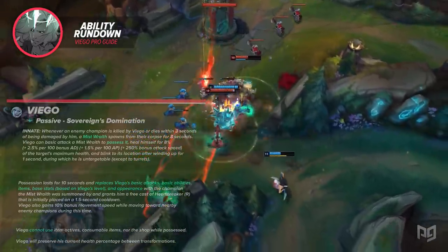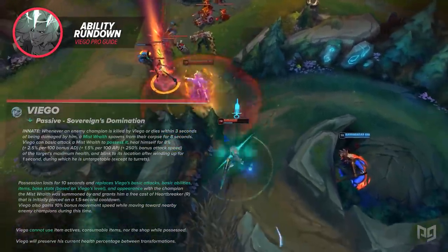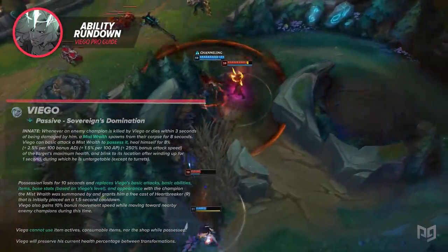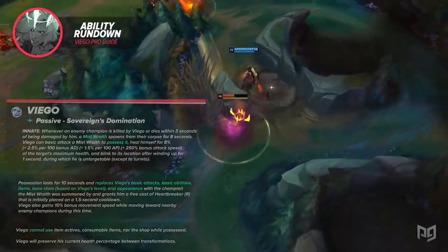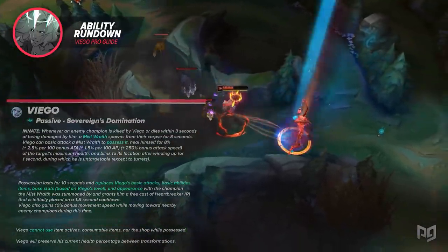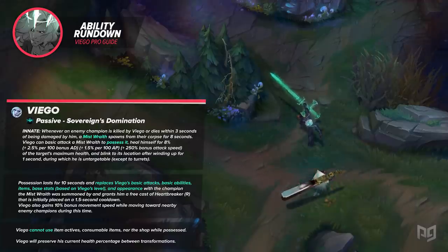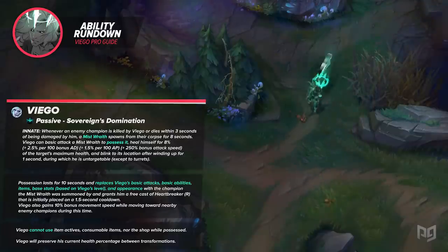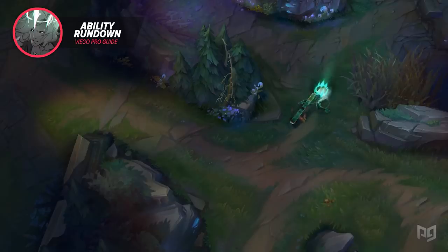Viego will preserve his current health percentage between transformations. Being able to possess dead champions means that to get the utmost potential out of Viego, you have to have pretty good mastery over every other champion in the game. Besides playing the champions you pick up well, even timing the attack that initiates possession can play a big part in your team fight success. Since you go untargetable, it can be used to dodge incoming crowd control and big bursts of damage if you use it properly. This passive means that Viego has an incredibly high skill ceiling — he may be a contender for the hardest champion in the game to truly master.